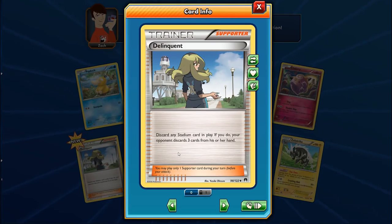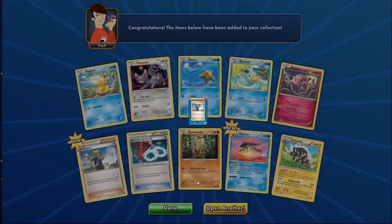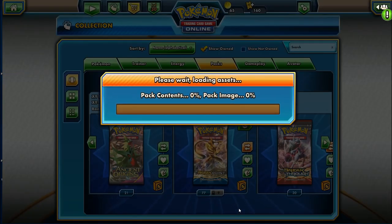Delinquent is a powerful card, but I don't think I'd run more than two copies unless building specifically around it — running four copies with lots of stadiums to keep discarding and hammering your opponent's hand. That could work in a milling deck. Let's keep going.